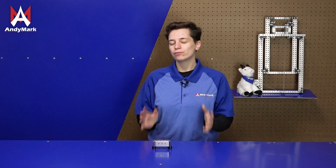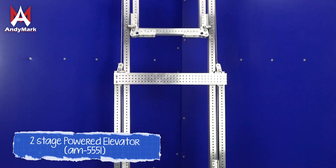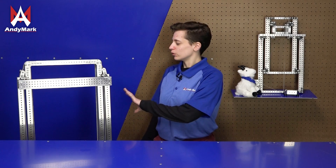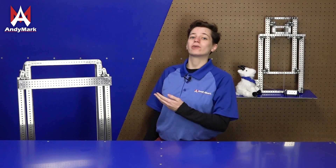We're going to cover a few different types of mechanisms today. Let's start with elevators. Elevators usually follow a path of linear motion, where usually they're going to go upwards. An elevator typically built for FRC will be built out of this kind of structure, where you'll use box tube, bearing blocks, and other things that help the elevator move upwards.